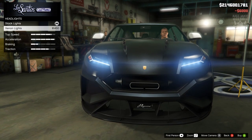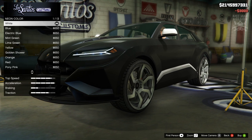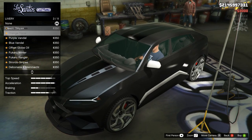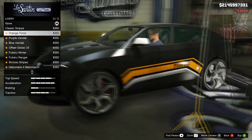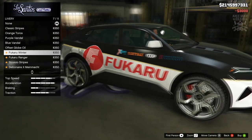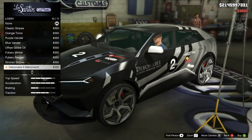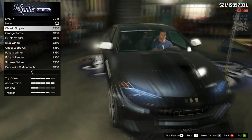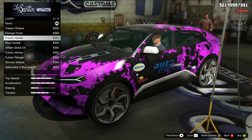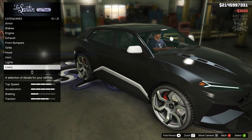Next we've got the lights — we're going to go headlights and purchase the Xenon headlights. And something I don't usually do — I am going to purchase a neon kit, front, back and sides, but I'm just going to keep it white for the neon colour. Then we've got the option for a livery: we've got the standard two stripe, the Taurus orange logo on the side, and then it gets a little bit crazy and racy — that's not my style, especially for an SUV. The classic stripes look alright and the orange Taurus looks alright, but I don't think I'm going to have any of them — it looks nicer when it's cleaner.